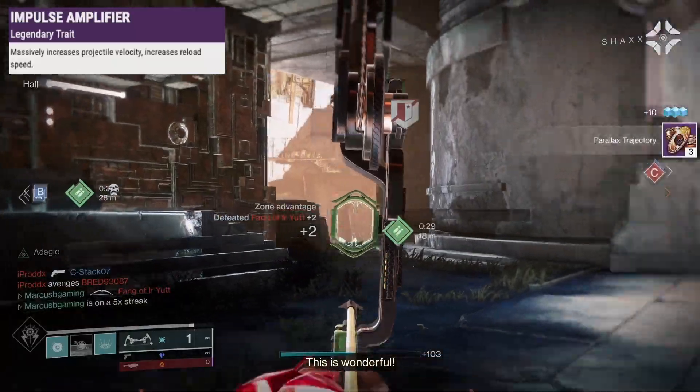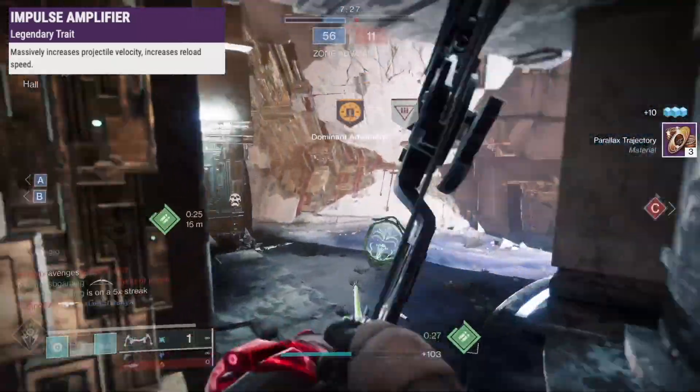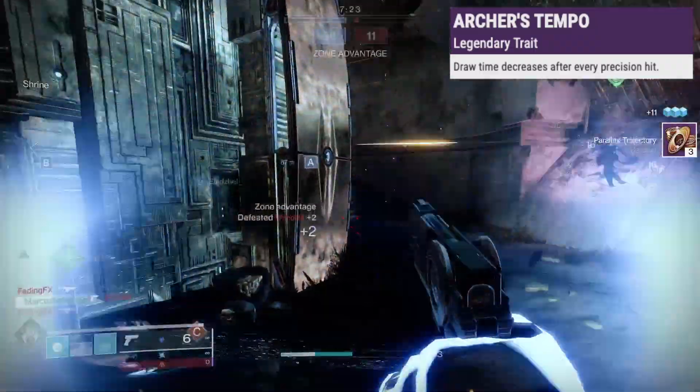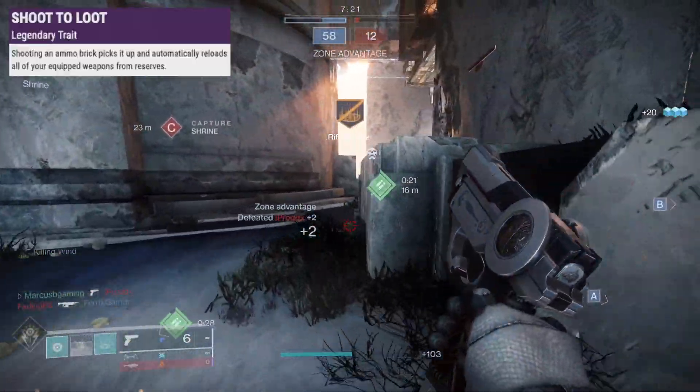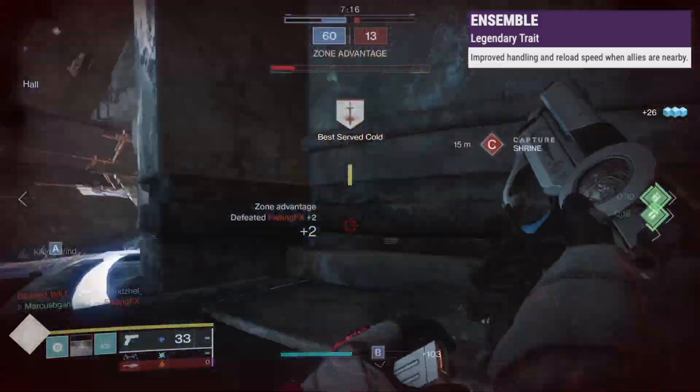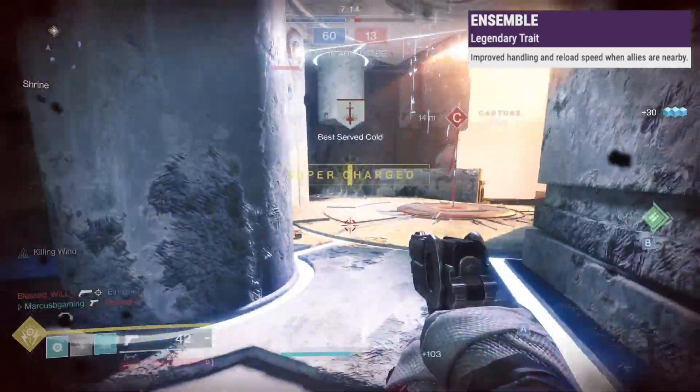In the next slot, Impulse Amplifier makes projectiles faster and reloads quicker. Archer's Tempo is top tier with a faster draw time after precision hits, Shoot the Loot will reload your gun and pick up ammo when you shoot a brick, and Ensemble improves handling and reload when next to teammates.